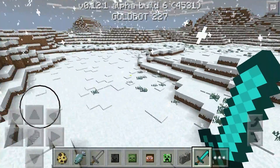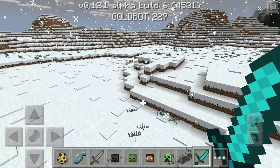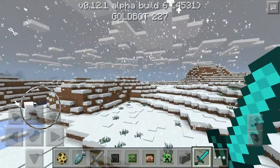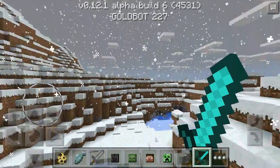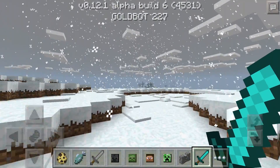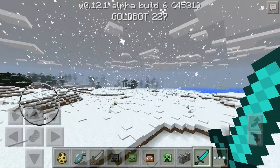Fixed crafting single-dimension items like swords and tools in multiplayer — not entirely sure what that means but it's good it's fixed. Boat types now have different colors when held in hand. Fixed mobs becoming dark when moving over soul sand — they were getting dark as if inside the block, but that's now fixed.